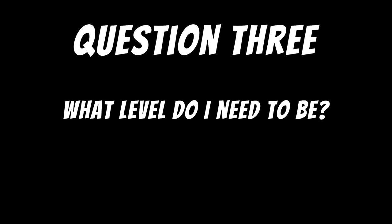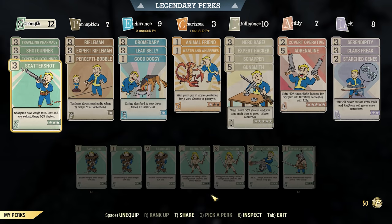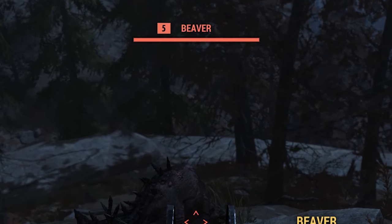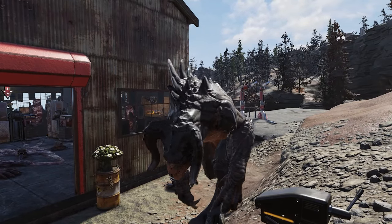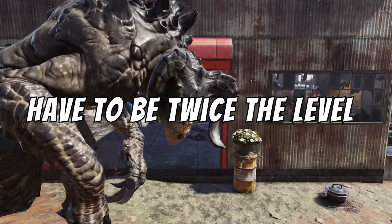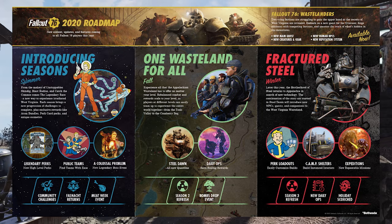Question three: what level do I need to be in order to tame a creature? This step won't make a lot of people happy but it's part of the game mechanics. There is a level requirement for everything you want to tame — the smaller the animal, the lower the level required. If you're going to tame a level 75 deathclaw, you need to be level 150. If you're attempting to tame a level 100 creature, your character needs to be at least level 200. Ever since Bethesda released Wastelanders, everything you encounter is normally at its peak level.